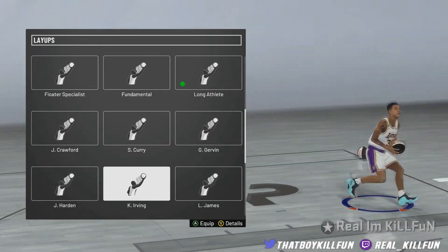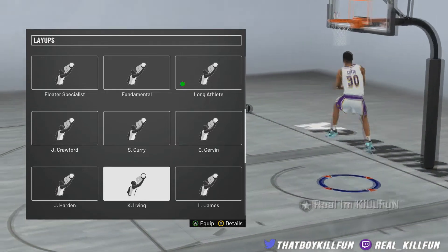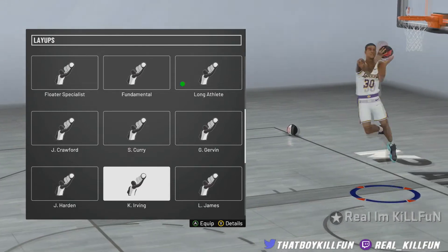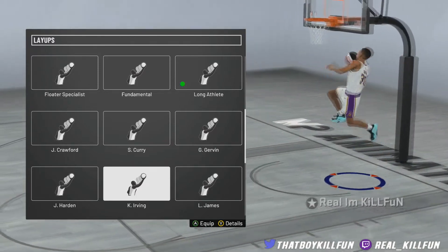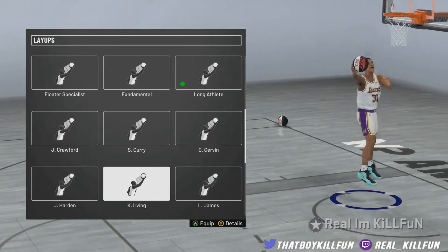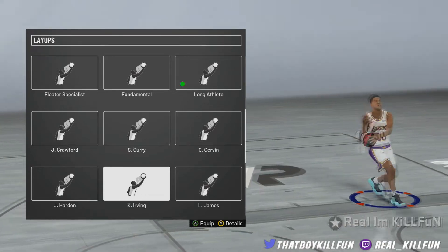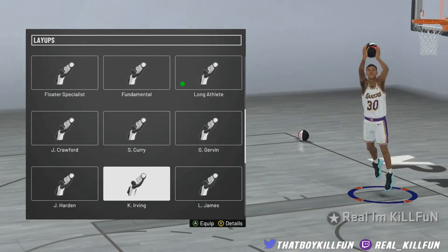Kyrie Irving also does have the between-the-legs spin layup, and he does have a pretty quick euro step, but he has the worst hop step — the absolute worst next to floater specialist — out of the whole entire game. I use this layup a lot because of the little jelly layups when I'm trying to do it on the tools with a new player. The layups won't get blocked as easily because people can't time it, just like James Harden. But if you're trying to hop step with it, it is horrible.